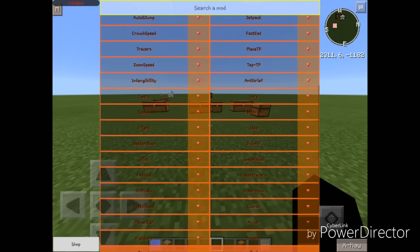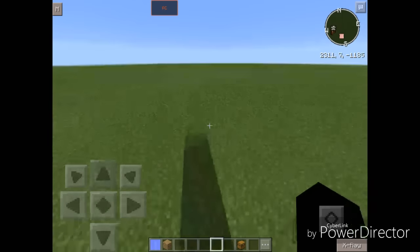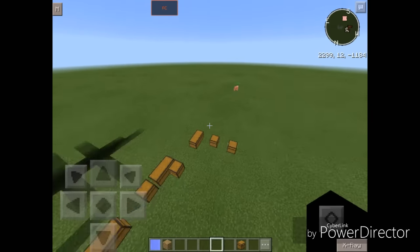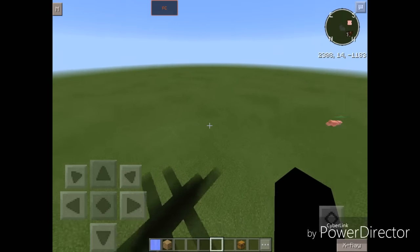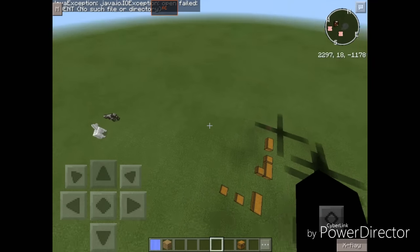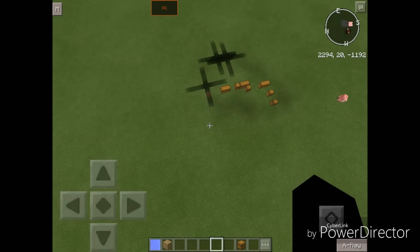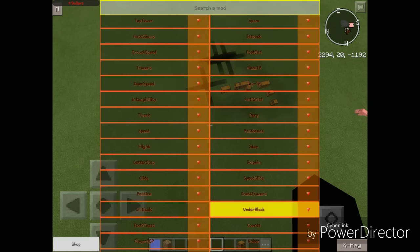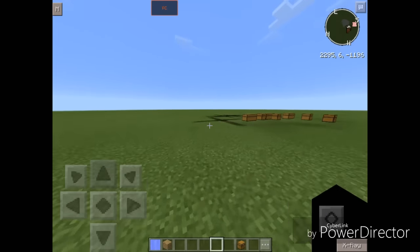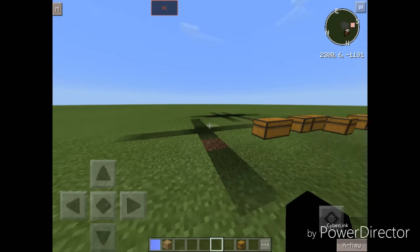And yes, this does work on servers — I have tested this out. As you can see, I am not even flying right now. I am not flying. This is overpowered. I don't know how they do this but holy crap. I am speechless. Let's turn that off before our world crashes. As you can see — invisible bedrock. I can't continue walking in this sector anymore.